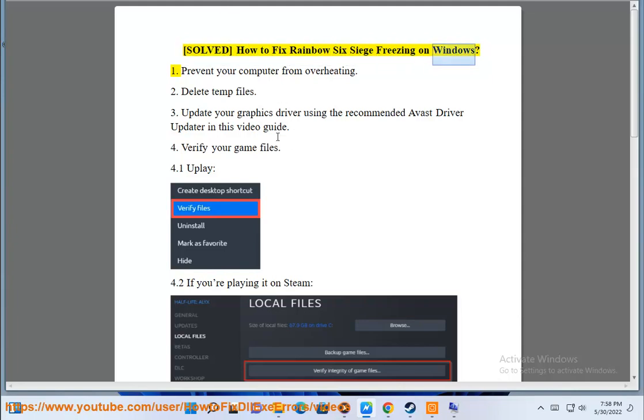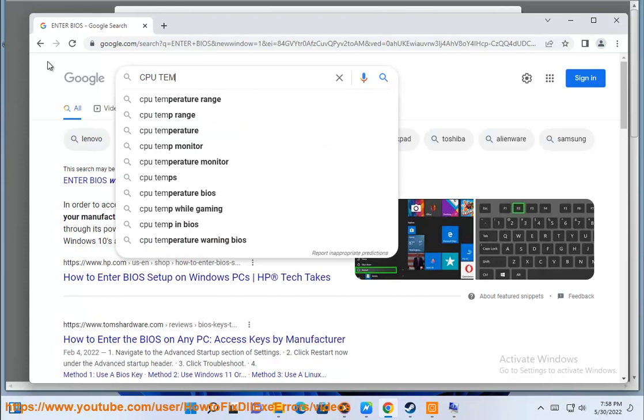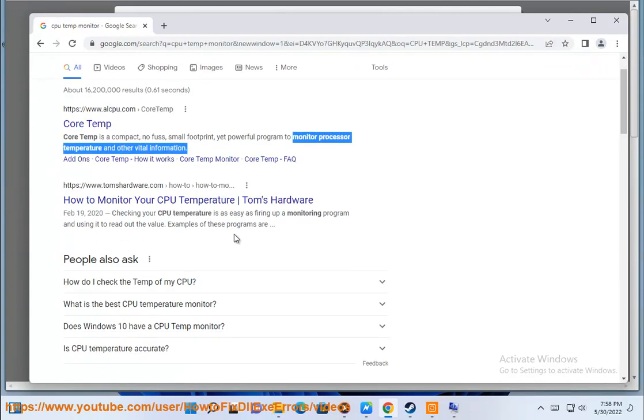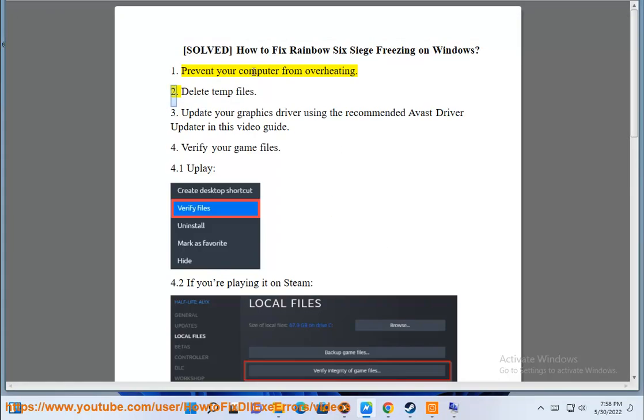How to fix Rainbow Six Siege freezing on Windows. Fix 1: Prevent your computer from overheating. Fix 2: Delete temp files.